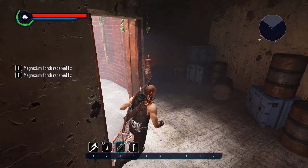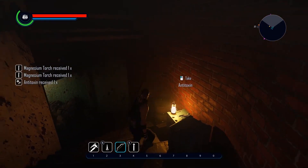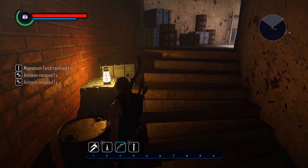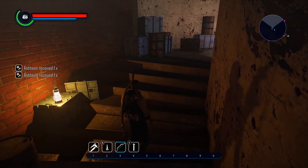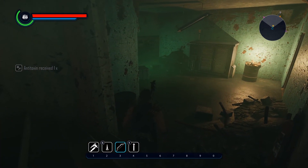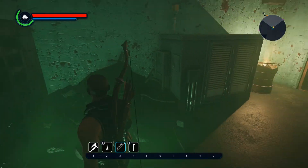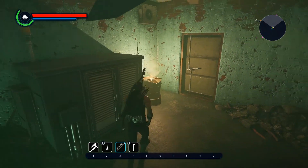Once you go in here there is radiation, and there is also an antitoxin that I just picked up that you will need to enter the room below. You will need to drink that antitoxin and then run as fast as you can and pick up the items.